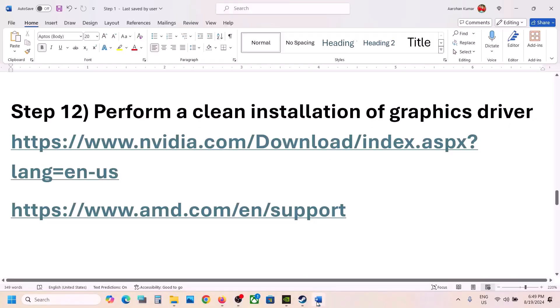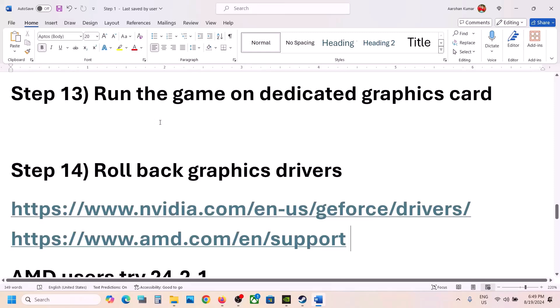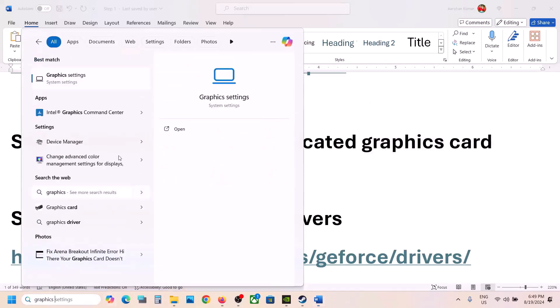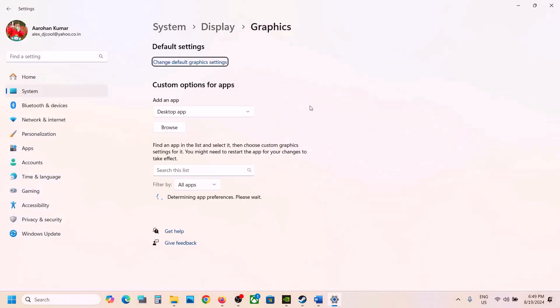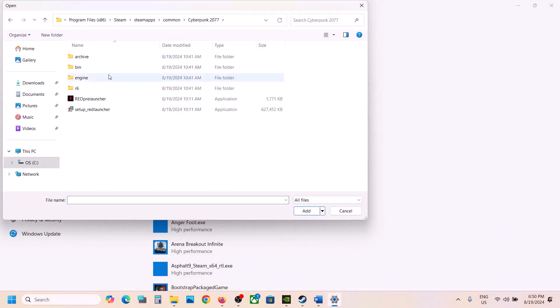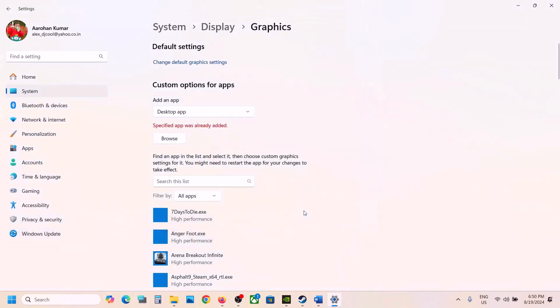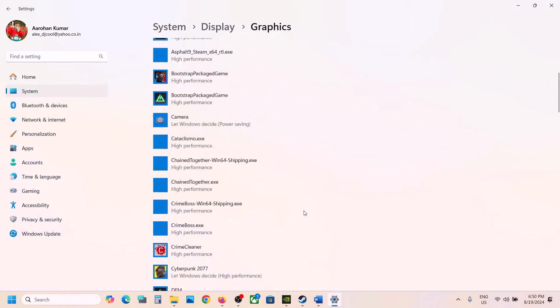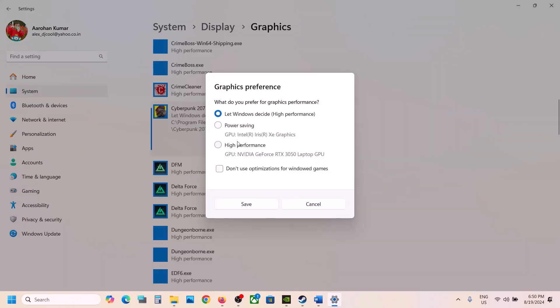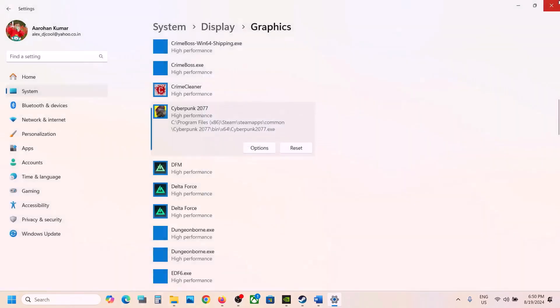The next step is to run the game on the dedicated graphics card. Type 'Graphics Settings' in the Windows search box and open it. Click Browse, go to the game installation folder, open bin\x64, and select the game exe file. Click Add. Once the game is added, click Options, select High Performance, then click Save. Launch the game and check.